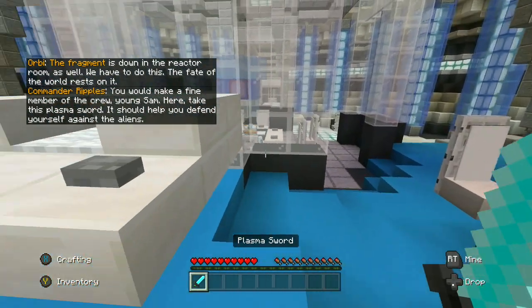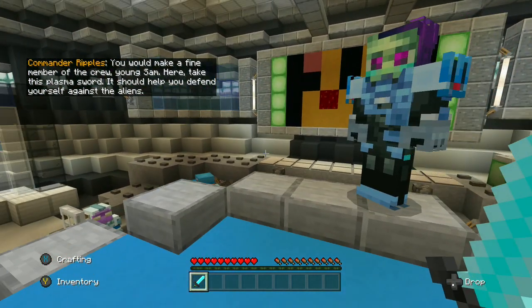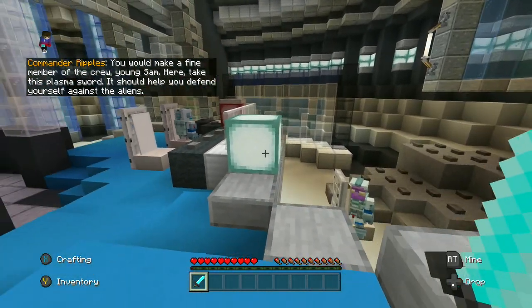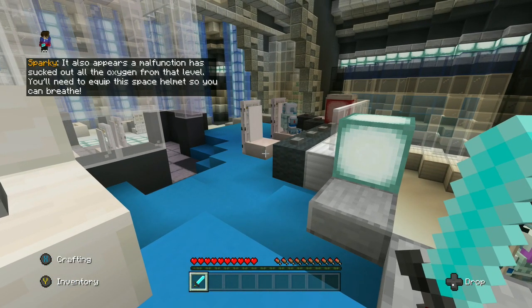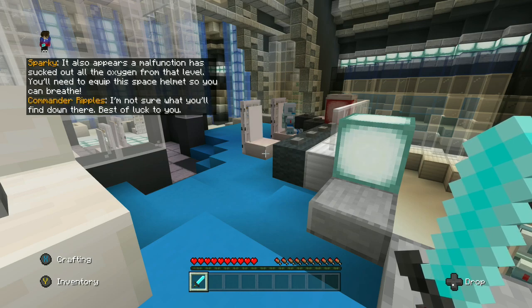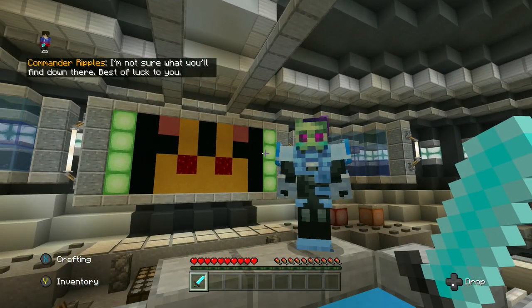You would make a fine member of the crew, young Sam. Here, take this plasma sword — it should help you defend yourself against the aliens. It also appears a malfunction has sucked up the oxygen from that level. You'll need to equip this space helmet so you can breathe. I'm not sure what you'll find down there. Best of luck to you.